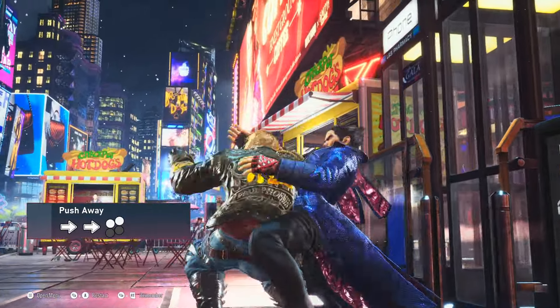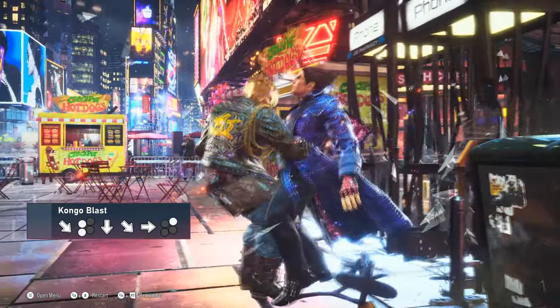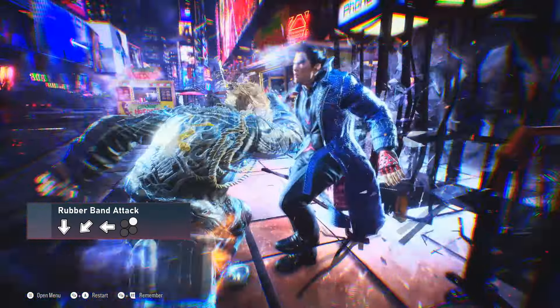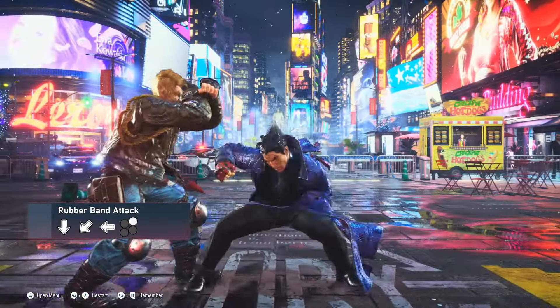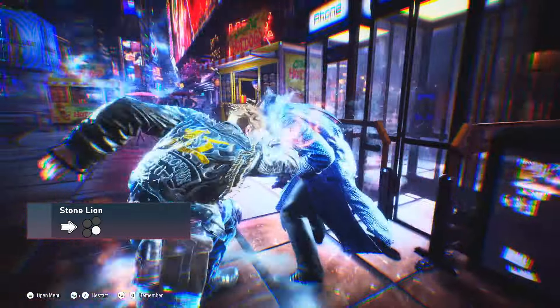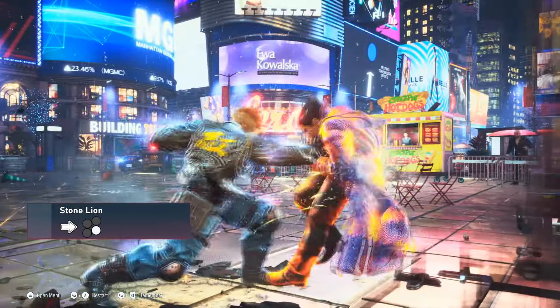Paul actually excels at the wall, thanks to his plethora of wall-splatting throws and the Demolition Man, which requires a clean hit to trip the opponent. Paul can also try to stay more safe using his rubber band attack, which is a less rewarding but also less committal Phoenix Smasher, complemented really well with his new attack Stone Lion, preventing the opponent from sidestepping away from the wall.